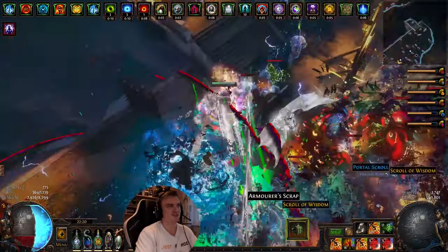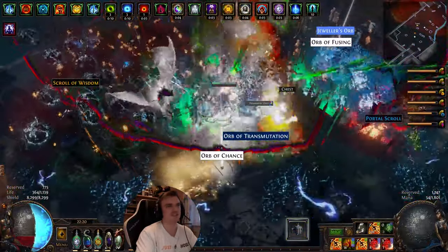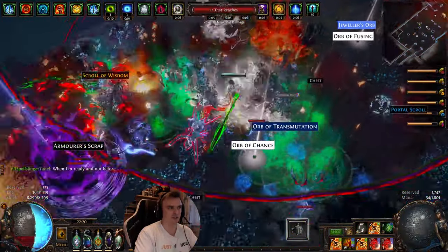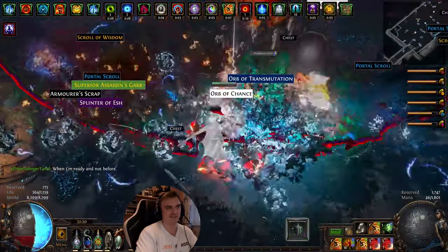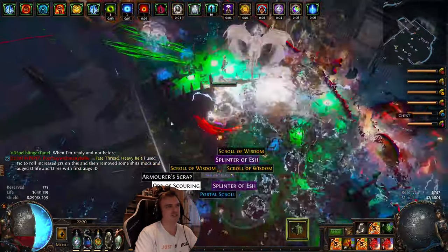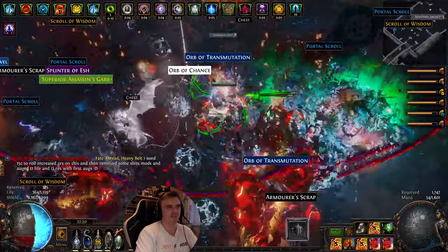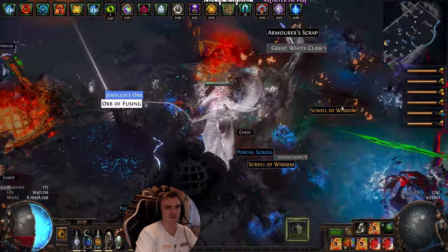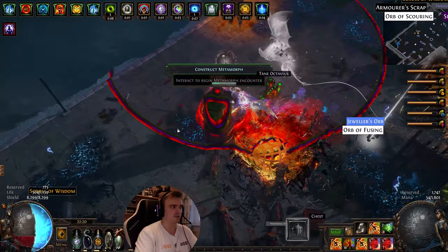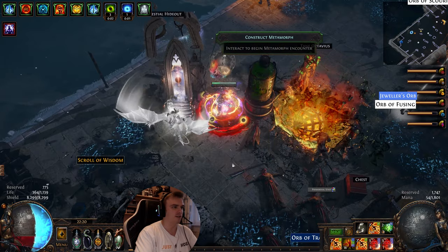It's a lot better than minions because I can concentrate damage into one spot instantly. With minions it's kind of clunky using Death Mark. Anyway, this is the clear speed and it's just amazing. We're going to take a look at my gear and passive tree in a second. I'm also going to do the metamorph so you can see the damage. Let's put everything on the metamorph — we have Wall of Detonate Dead here which will pop off.